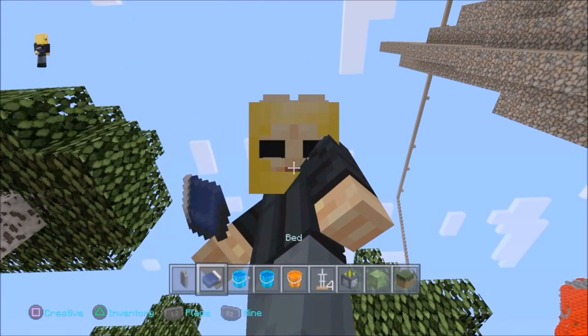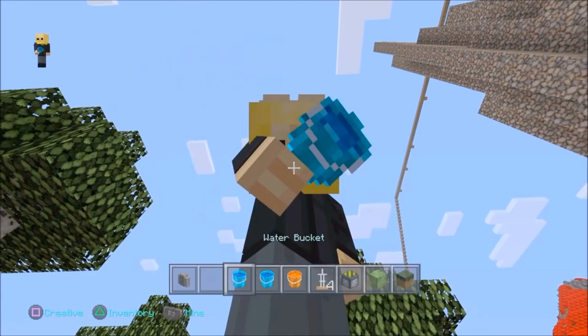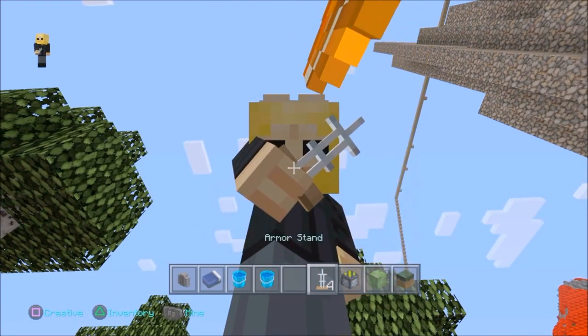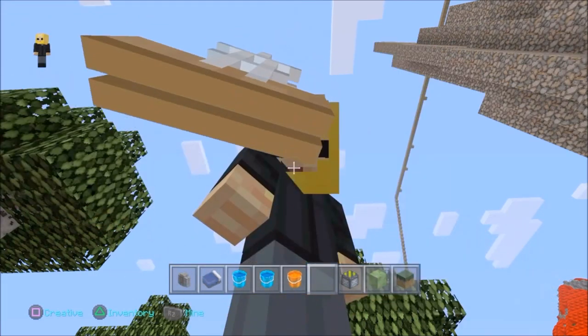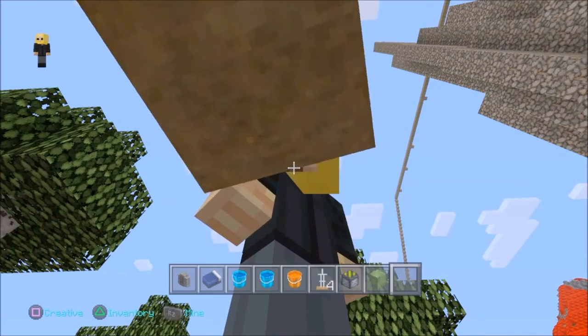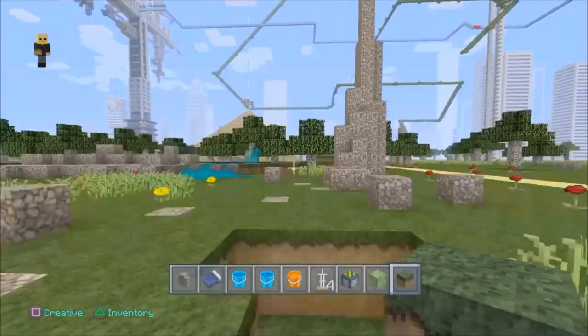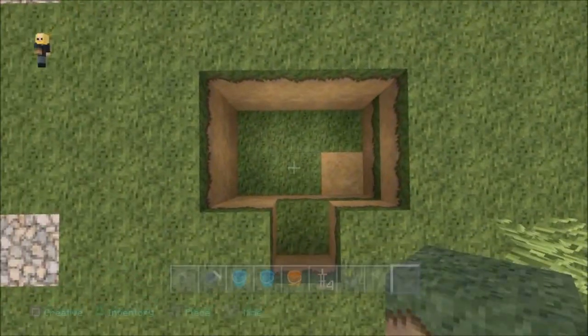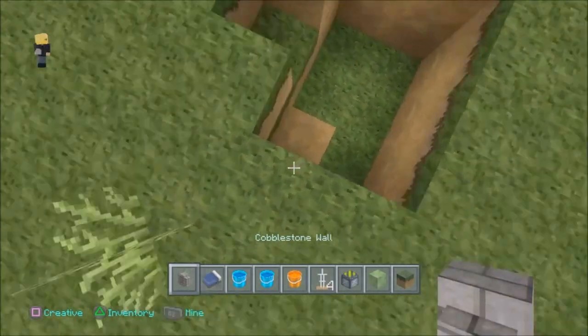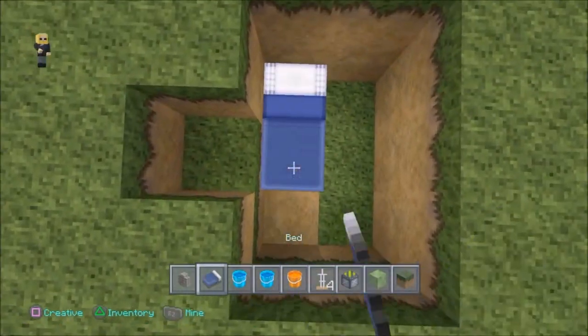Alright, so the first thing we're gonna need is cobblestone fence. We're gonna need a bed. We're gonna need two buckets of water and one bucket of lava. We need four armor stands and a sticky piston. We do not need slime blocks, but we do need dirt blocks. This is actually an old build that was on the PC — I saw it a year ago — and it didn't work when I first built this with the slime blocks, but I figured out that you don't need slime blocks.